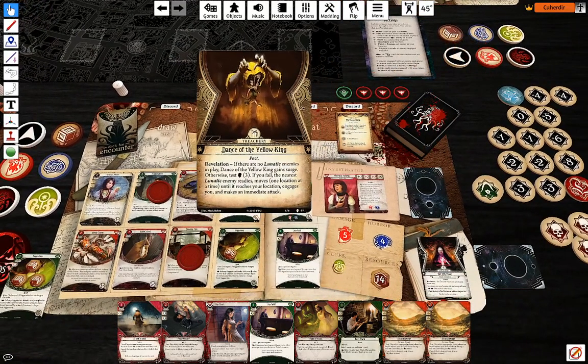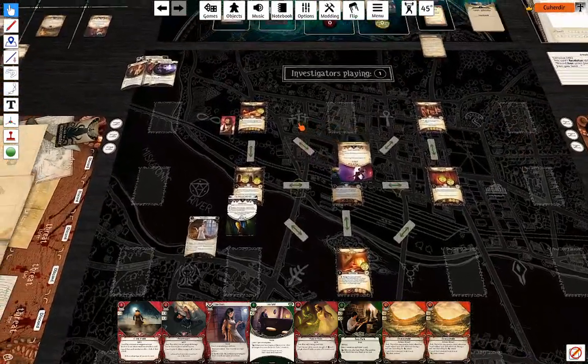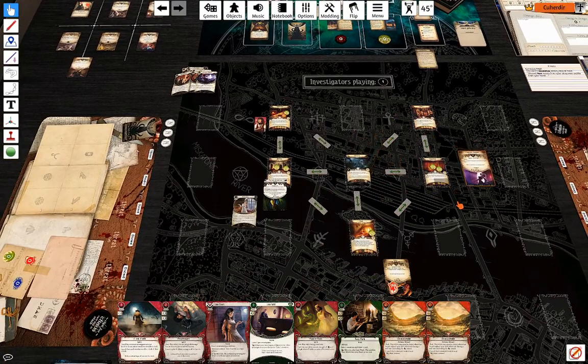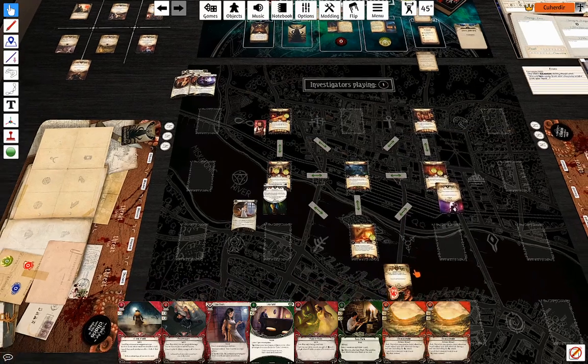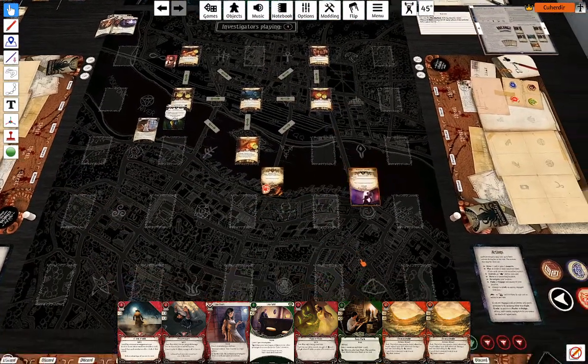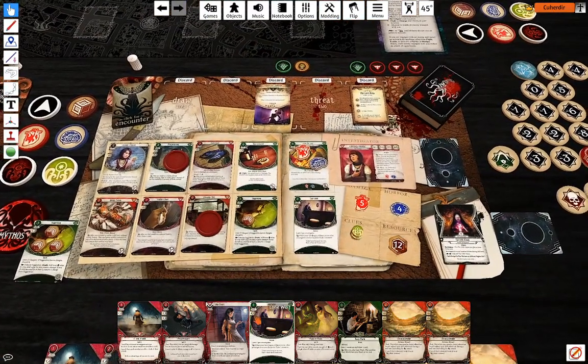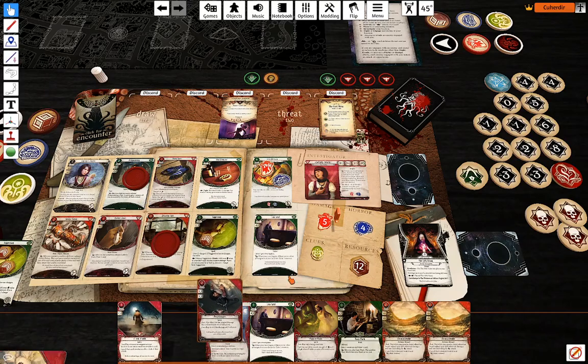I'm going to take the test. Minus six — I'm not going to cancel a token. The nearest lunatic enemy — which is either Constance or the Maniac — readies, moves one location at a time until it reaches your location, engages you, and makes an immediate attack.